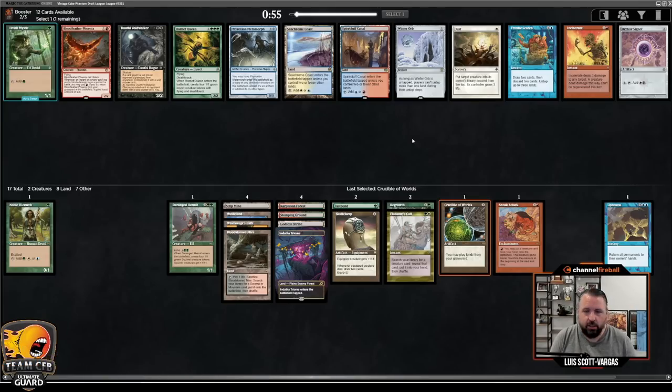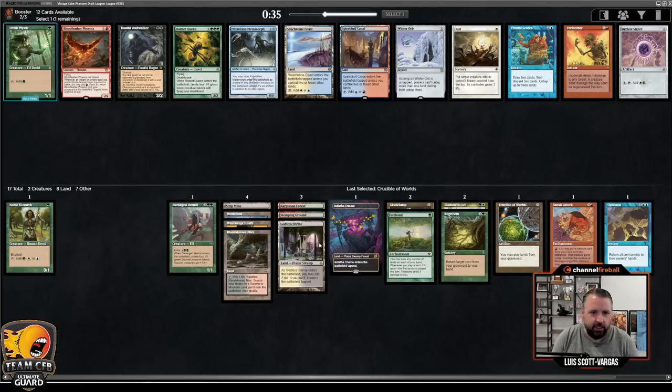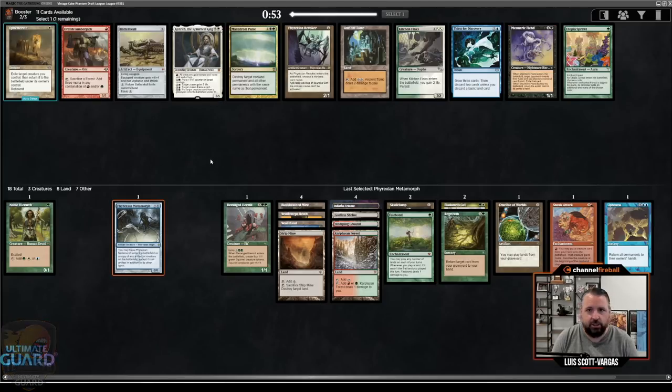This pack is less exciting — we're not in the Frantic Search territory. Whoever took Breach should have taken that. Elvish Mystic has gotten better; I have Skullclamp now and that makes Elvish Mystic a lot more intriguing. There's also Hornet Queen, but the big green seven-drops — you have a lot of outs to pick those up later. There's a Woodfall Primus with the Skullclamp combo there, and also Metamorph. I think I'm going to go with the Metamorph. There's also Winter Orb, but Winter Orb might just be bad in this deck.